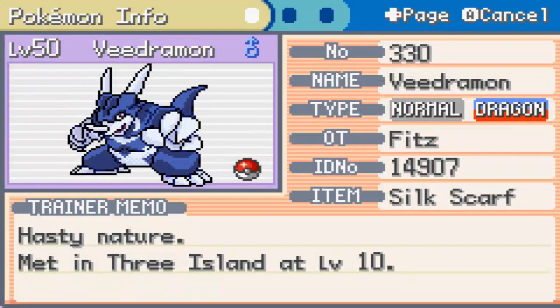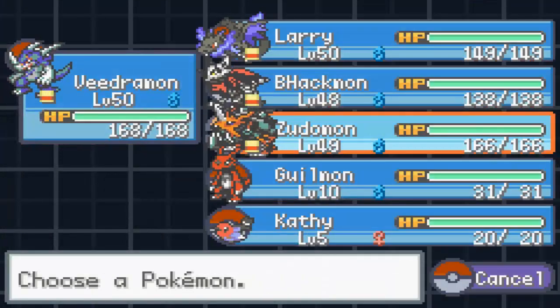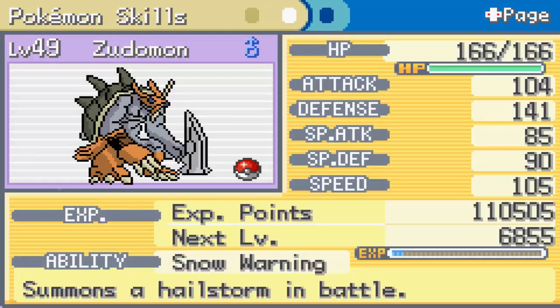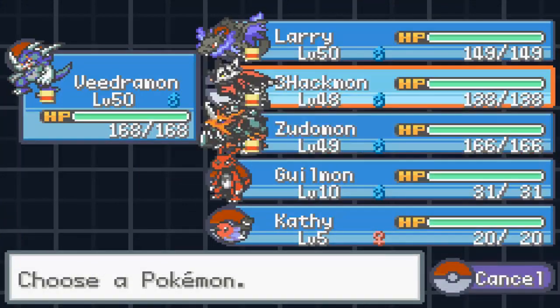Veedramon — I thought he could evolve by Evolutionary Stone, but maybe that's his next evolution. He's got really good attack. We used our XP Share to get Zudomon — we had its pre-evolution and now it has massive defenses, it's a little bit faster, and it has Avalanche. It could also have Drill Run, but I felt like Avalanche for physical moves is kind of nice.